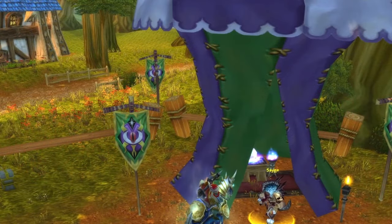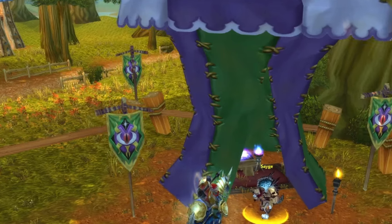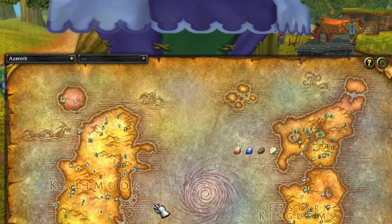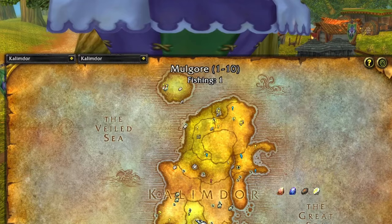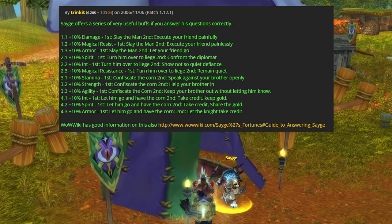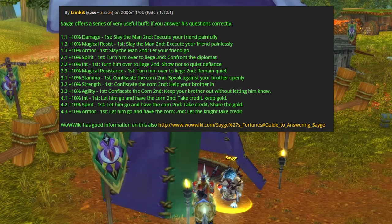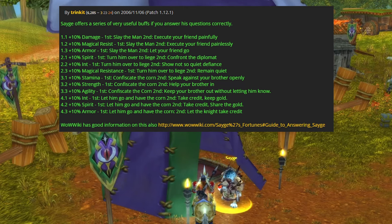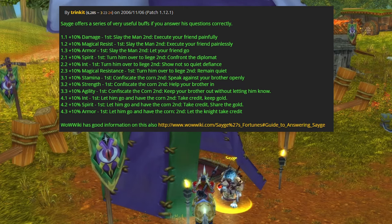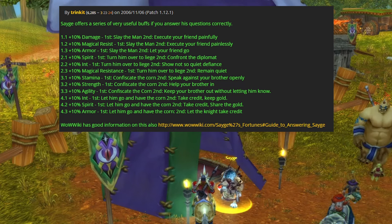For another world buff, we're going to be visiting the Sage, which is located in the Darkmoon Faire — either in Goldshire near Stormwind, or in Mulgore near Thunder Bluff. To get your buff, you'll need to select specific dialogue for the correct buff you want. I'll link the correct dialogue on screen now, courtesy of Trinket on Wowhead. And of course, don't forget to un-boon and re-boon.